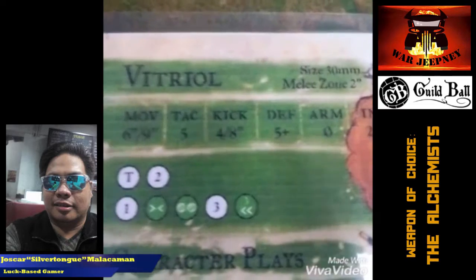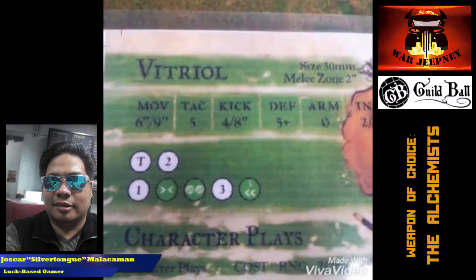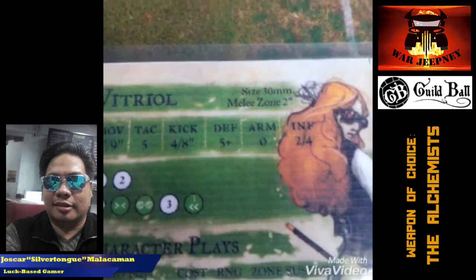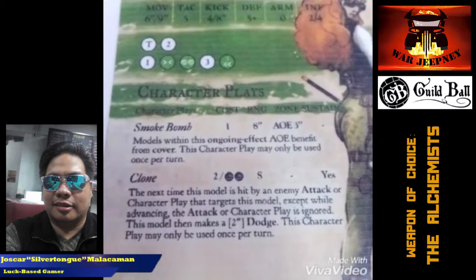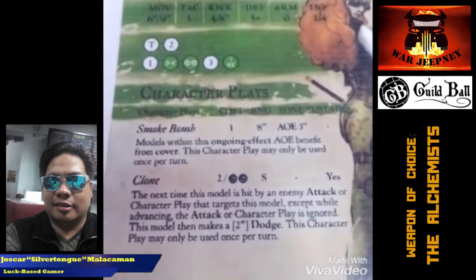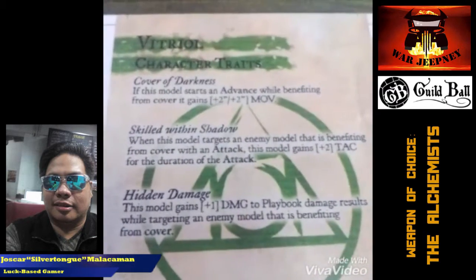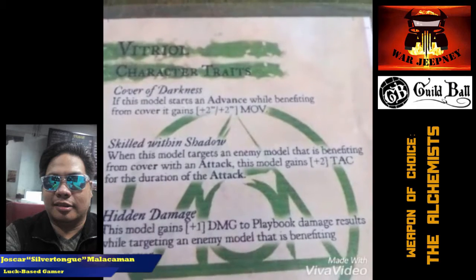She also has 5+ defense and 0 armor, pretty much like Midas, but normally she's in cover because she has the ability to create her own cover using Smoke Bomb. She also has Clone, so these abilities help her stay on the table despite only having 12 life. She also has Killed in Shadow — when she's attacking someone in cover, she rolls an extra 2 dice, which negates the cover bonus given on defense. And she also has Hidden Damage, which means she deals an extra 1 damage when she's attacking someone in cover.